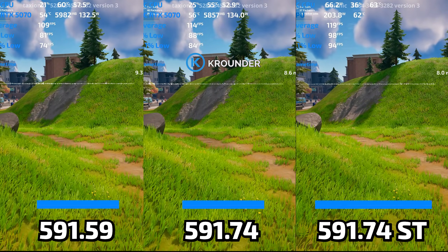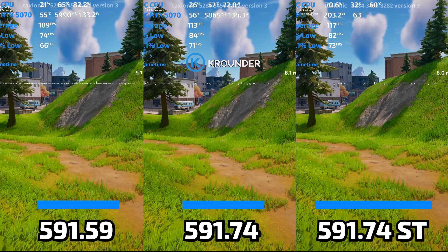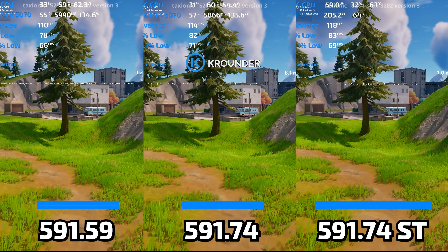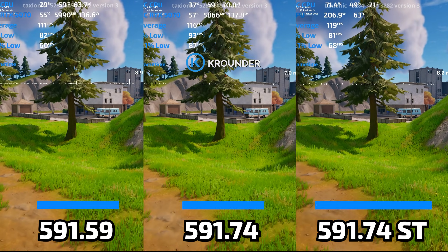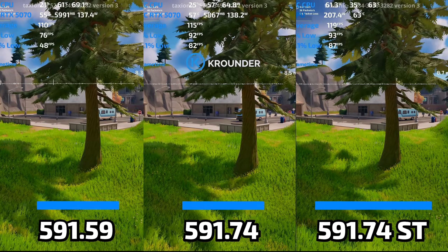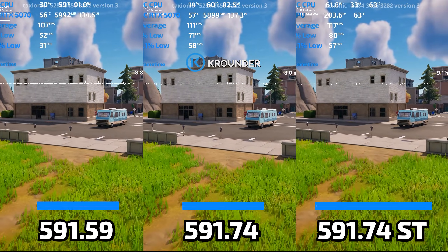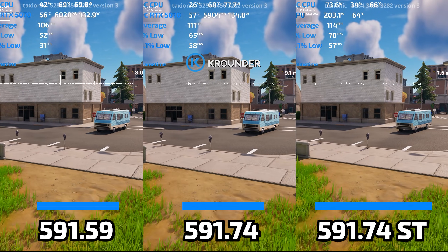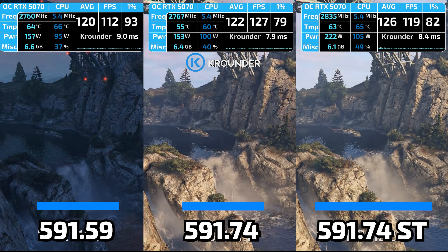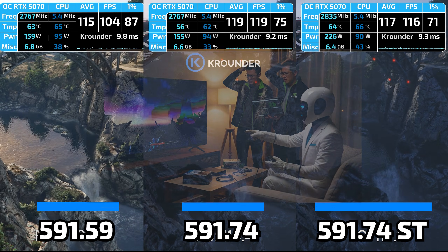New ghosting artifacts on moving particles break visual quality. Battlefield players documented catastrophic performance drops on Reddit — one verified user posted before/after comparisons: 160 to 180 FPS smooth gameplay on 591.59, dropping to 120 to 140 on 591.74 GameReady. Identical settings, same system specs, same resolution — a 25% performance loss just from updating drivers. Black screen crashes hitting RTX 4090 cards with multiple daily reports flooding official NVIDIA forums. Color banding persisting in games despite the changelog claiming it's fixed.